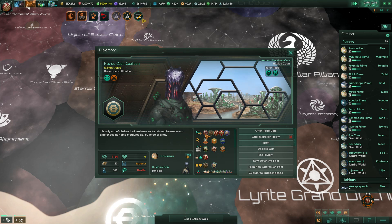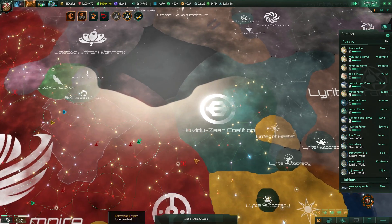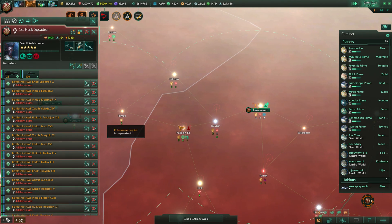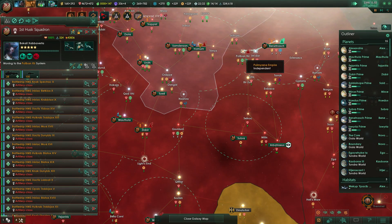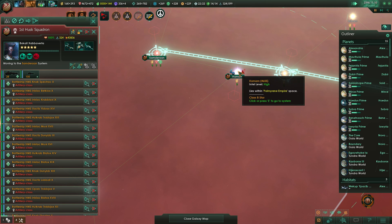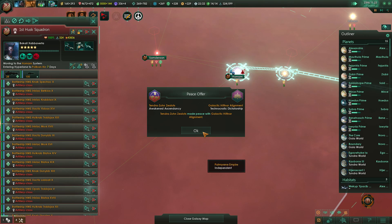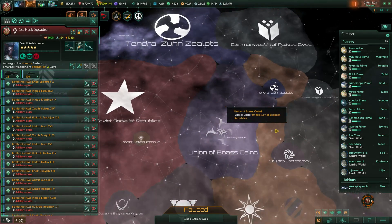Surprisingly enough, you have not rivaled the Rixi — you actually have some trading deals. So the Rixi Interstellar Dominion can come down through the Hudvuzan Coalition. They, uh... they've straight up just run through us. Peace was made. It looks like they fought them to a bitter white peace. Good work, everyone.